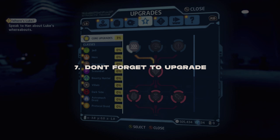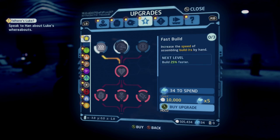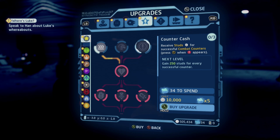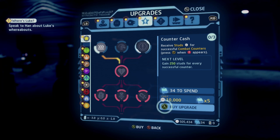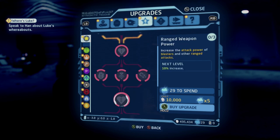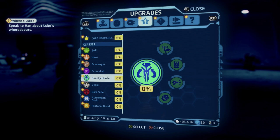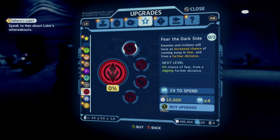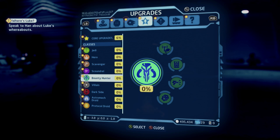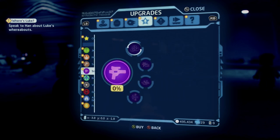At number 7 — and I've admittedly forgotten to do this myself — is to upgrade your characters. LEGO Star Wars: The Skywalker Saga introduces character upgrades. You have core upgrades like increased sprint time and more health, plus upgrades for different archetypes: Jedi, Hero, Scavenger, Scoundrel, Bounty Hunter, Villain, Darksider, Astromech, and Protocol Droid. For example, in the Darksider tree you can unlock Fear the Darksider, making enemies more likely to run away. Bounty Hunters can unlock hidden bounties where defeating enemies has a chance to drop 250 studs. Don't forget this menu or you might go the whole game without ever upgrading.